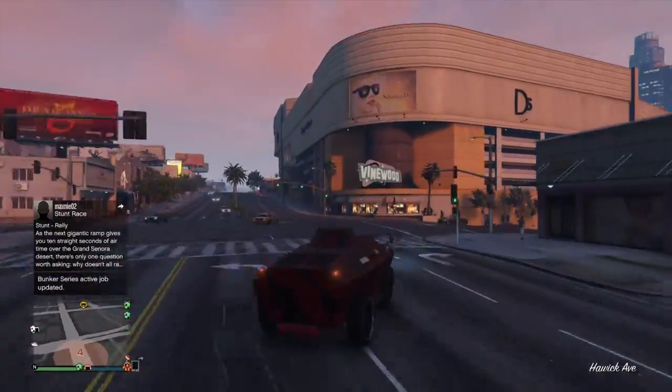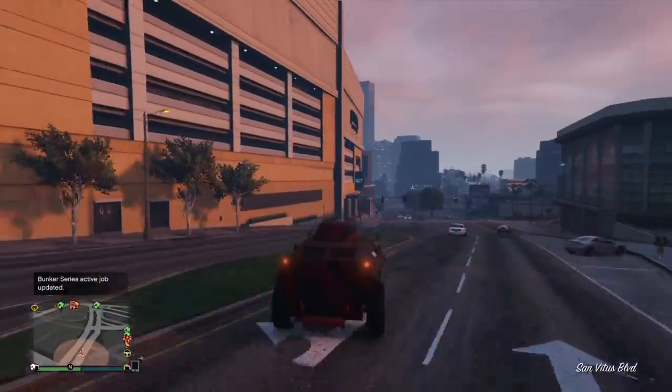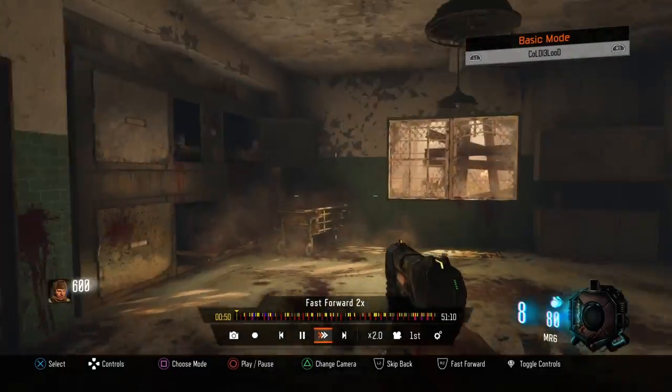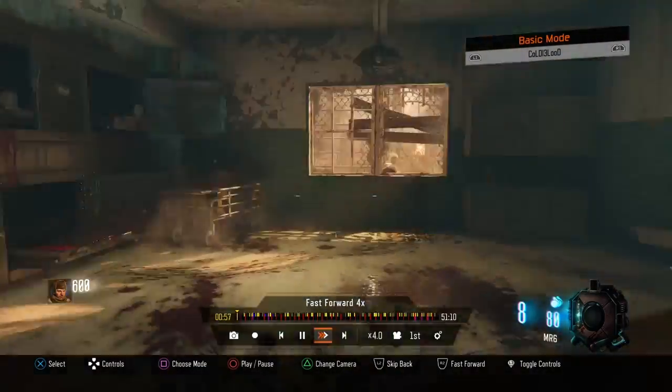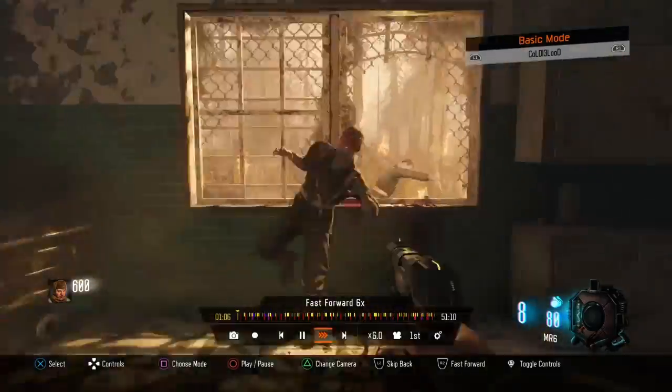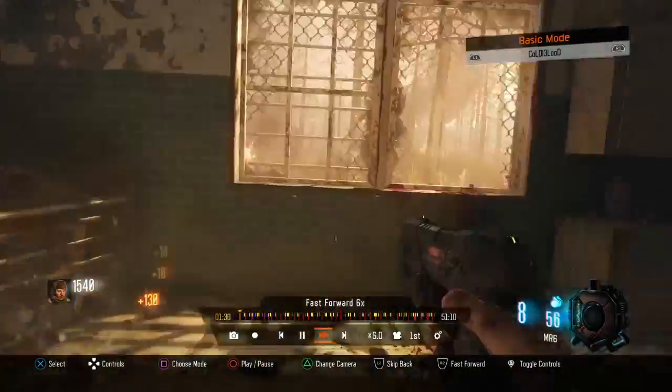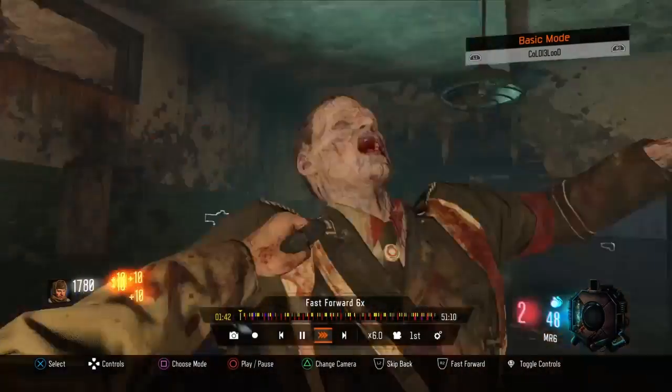I'm going to show you the Gobblegum set that you should use. You can vary it up — it doesn't need to be exactly this. I highly suggest using Wallpower, Alchemical, and Anywhere but Here. Those three are almost a must. Other than that, you can switch up the other two however you want. I use Insta-Kill and Fatal Contraption. Those help on the later rounds because the zombies come at you so quick you don't even have a chance to reload, but we'll get into that later on in the video.